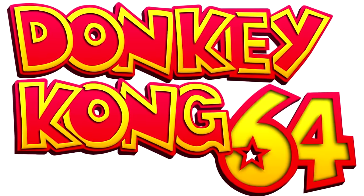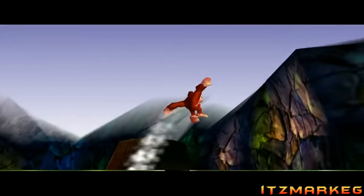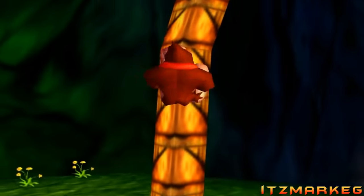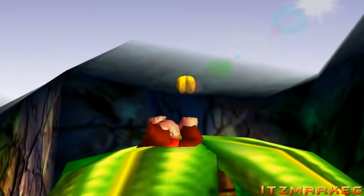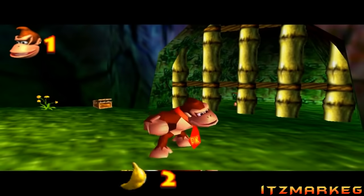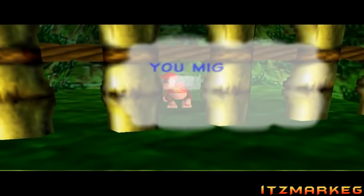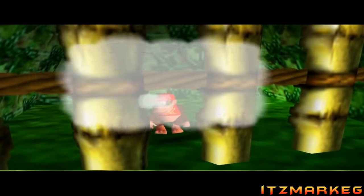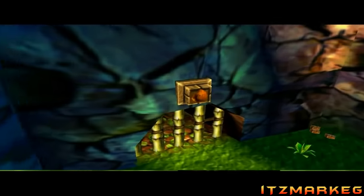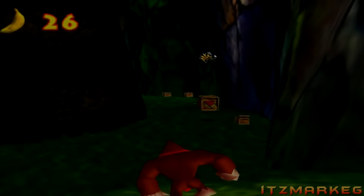Number 5: Donkey Kong 64. Speaking of Rareware classics, here we have another one from the golden age of Nintendo 64 platformers. Back then, there was a game editor called GameShark — basically a cheater's best friend. You could use it to rewrite code in a game to give you unlimited health, extra strength, etc. Well, Rareware wasn't a fan of this. In Donkey Kong 64, if the game detected you rewriting any part of the code, your character would no longer be able to pick up any items and would always die in a single hit. And there was no going back — if you used a GameShark to cheat in DK64, you were forever stuck with a busted, nearly impossible copy of the game.